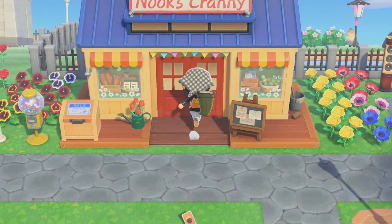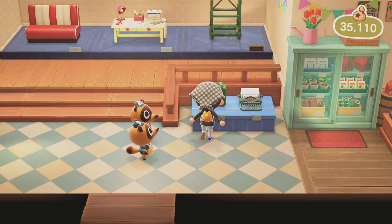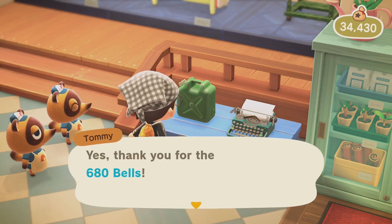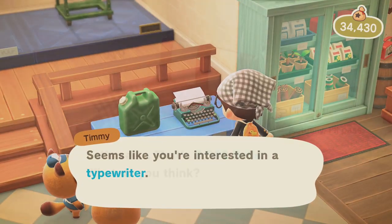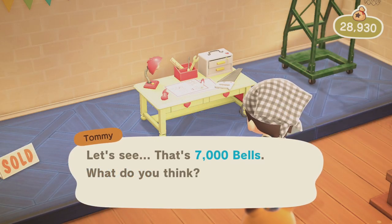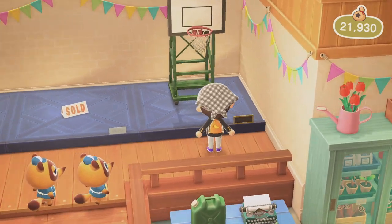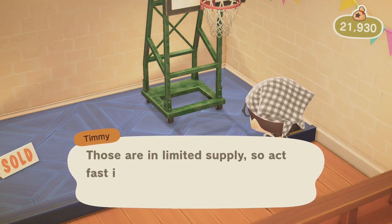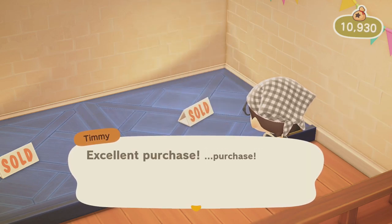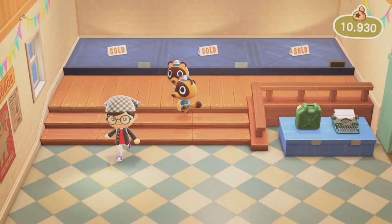Another way to get furniture is to buy furniture from Nook's Cranny. Timmy and Tommy will always sell at least four pieces of furniture. Two of them will be displayed here and can be bought more than once, but the furniture at the back can only be bought once. If you've got the upgraded Nook's Cranny, there will always be a fifth item here, which is classified as a luxury item. These are usually very expensive, but you won't be able to find them anywhere else. So if you want luxurious furniture like grand pianos and violins, you have to get them from this slot over here.